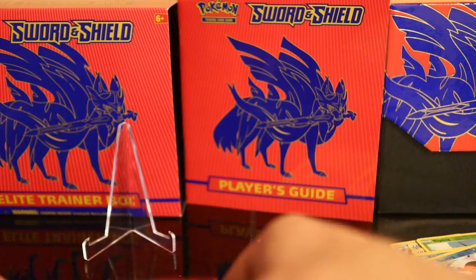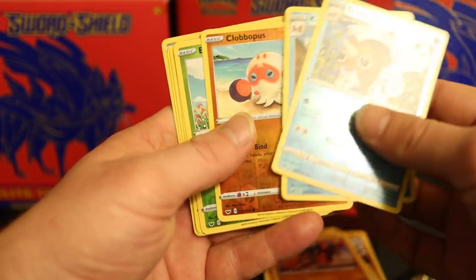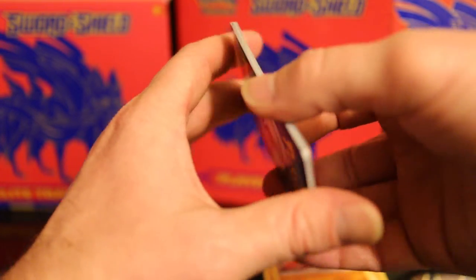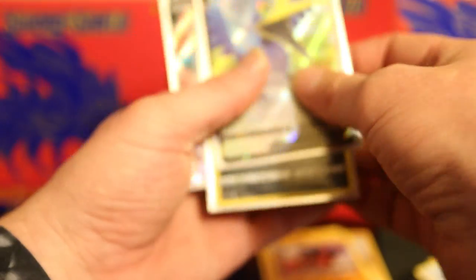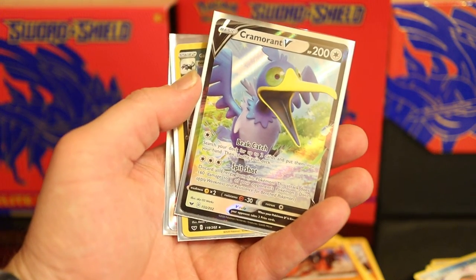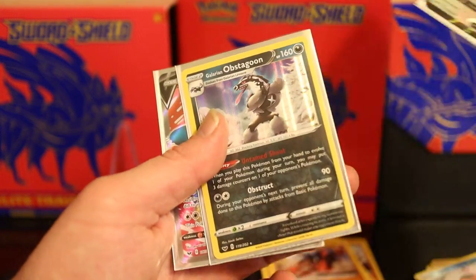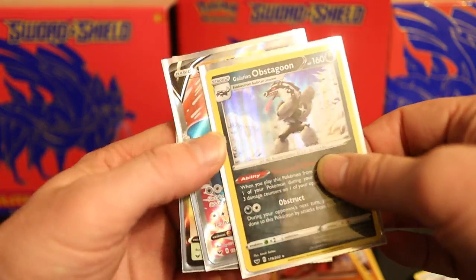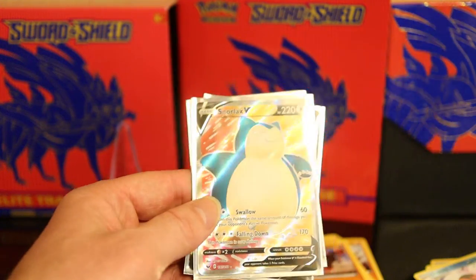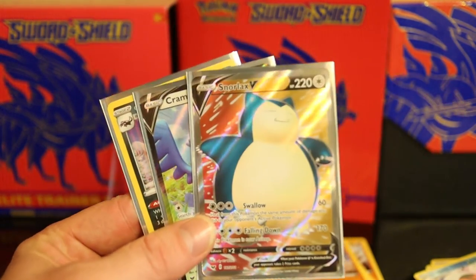That is what we got today, folks. Here's all those reverses, and then these were the only cards that were pulls I know of right now. I'm still learning, because even those other rares and commons sometimes you can fetch a few bucks. We got that Cramorant — I'll have to look him up, I have no idea what he's about. Then we got Galarian Obstagoon Holo, and then a Snorlax V. I think those are hollows — I'm going to be looking this stuff up. Right on.